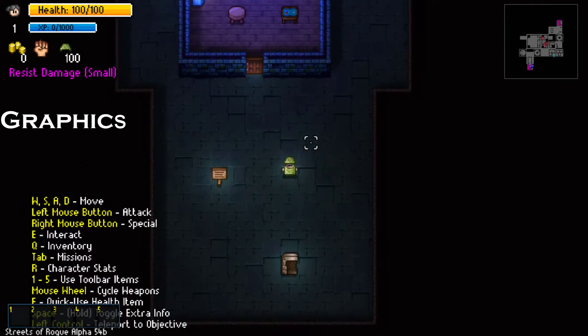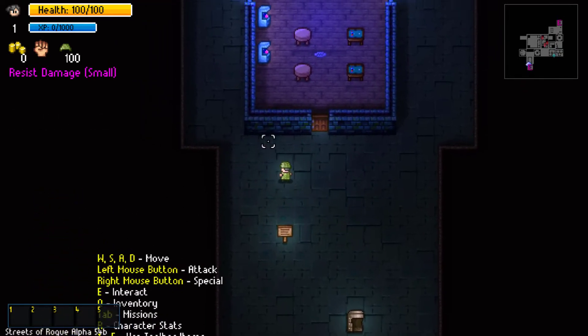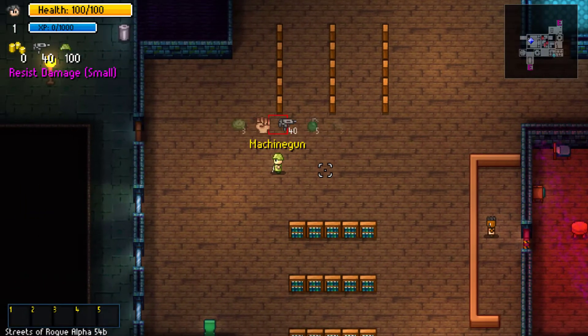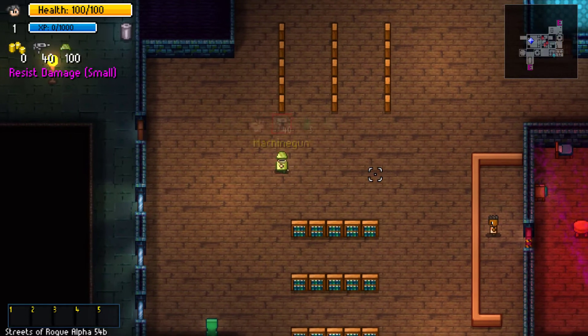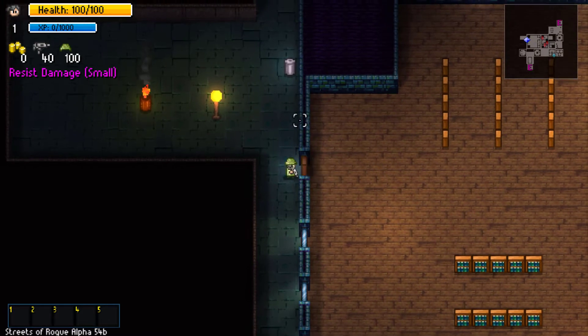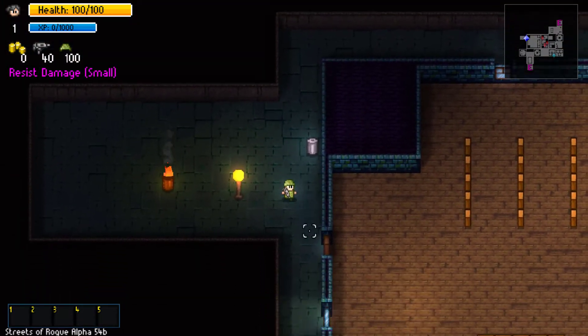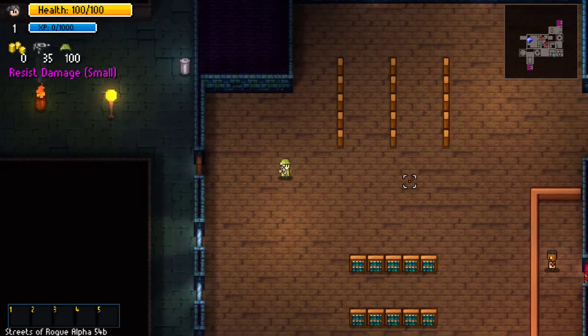The graphics in Streets of Rogue have a 3D top-down pixel setting. The pixel graphics were well put together to give this old-school silly vibe, with each character, item, and location having thought and precision put into it. Even though the game has pixel art, you can distinctly tell what something is or who someone is, in comparison to other games like Pixel Dungeon, for example.